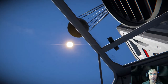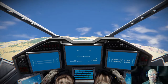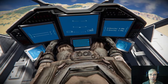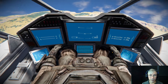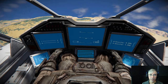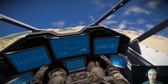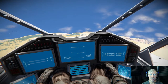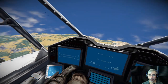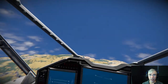Everything seems to be going smoothly. We are now at three and a half kilometers above sea level. Let's see where we land. Now we are about 3,000 meters. I should have placed a camera below the rover so we could see where we are landing, because right now we are blind.